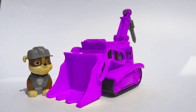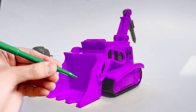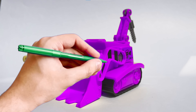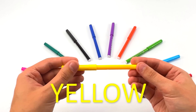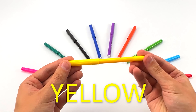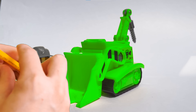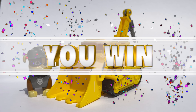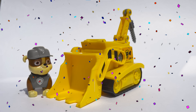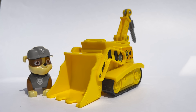And now let's guess the color of Chase's costume! Here we go! I want to try the color green! Looks like I made a mistake somewhere! Let's try the color blue! Exactly! Chase's costume color is blue! We're doing great! Let's guess the colors for the other pups too!